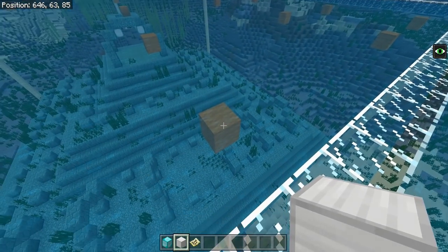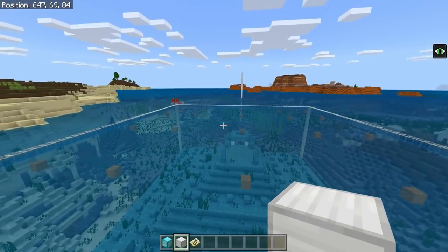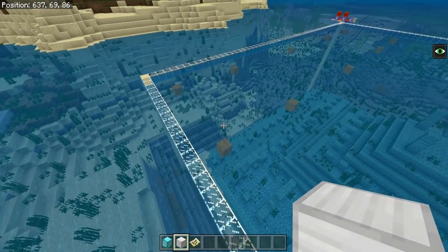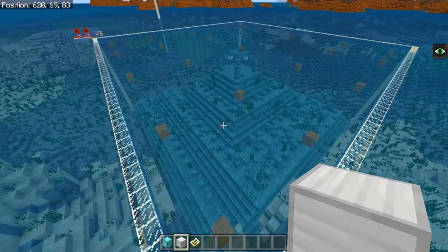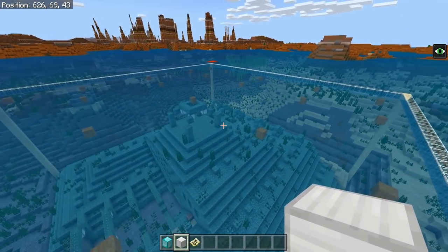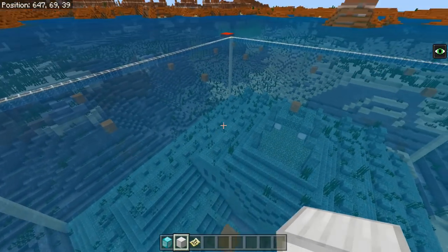As you can see, the spawn locations are currently marked out with orange wool, done using commands. All of these spots are the only places that guardians will spawn in your entire ocean monument. There are only 25 spawning spaces in Bedrock Edition ocean monuments — which is kind of the worst thing ever. It's very important you mark these out correctly, otherwise your farm will not spawn guardians.